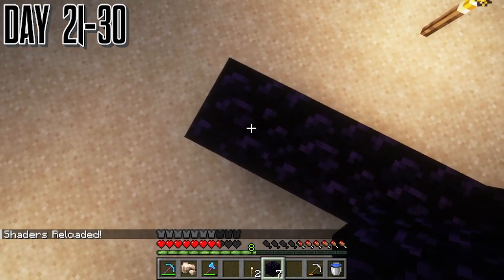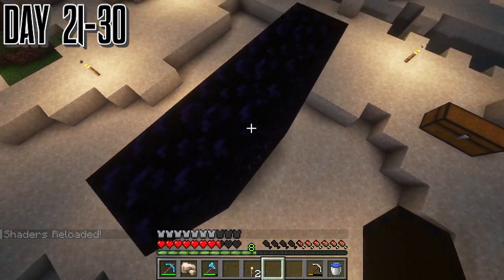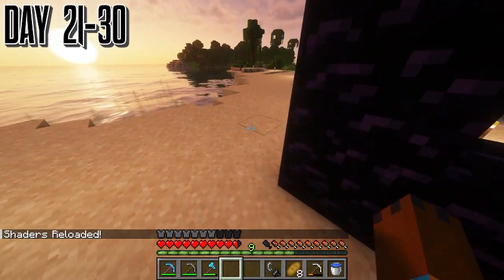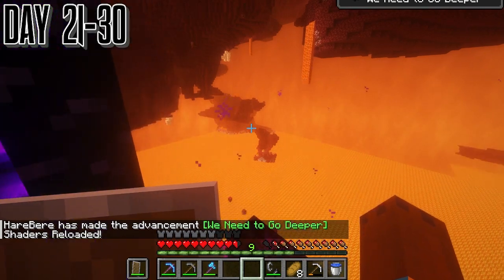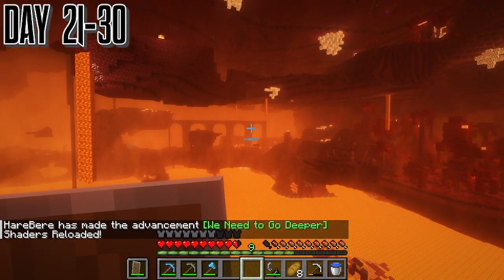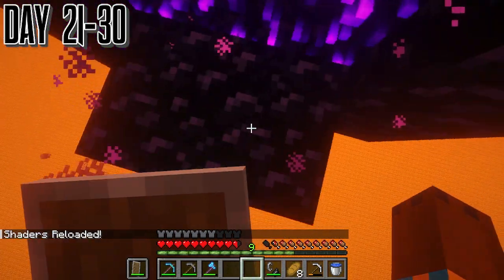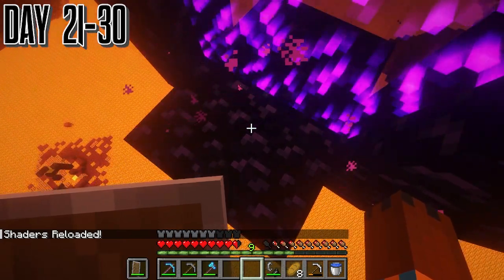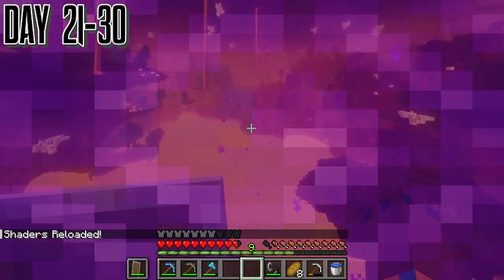We had to go back to get a flint and steel because I just had none of the materials for it. Now that we got it, we go straight into the nether — having the worst spawn ever. I go to get some stuff to make a bridge, and we see a nether fortress over there. It's kind of lucky and kind of not — like a double-edged sword.